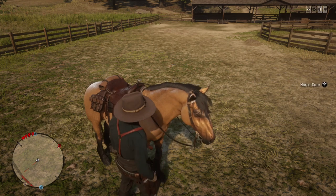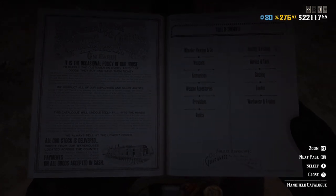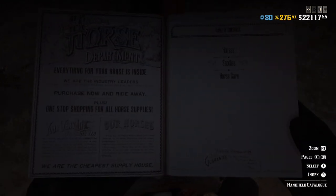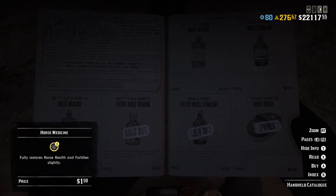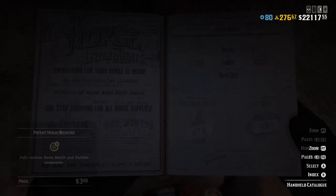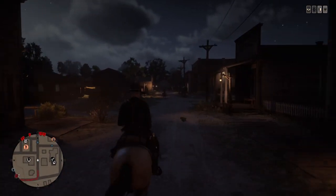One more thing: reviving a horse. In the catalog you can buy horse reviver, horse stimulant, and horse medicine. Horse stimulant is for when your horse is out of gas and needs a pep-up — give him a shot and it boosts him back to full stamina and health. Horse medicine is for when he gets hurt and his cores aren't recovering. Horse reviver is for when your horse gets critically injured. I think all of it is a good buy and I keep a lot on hand.